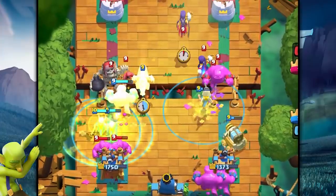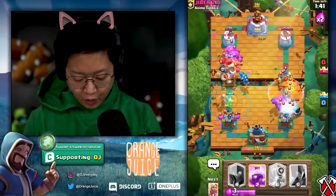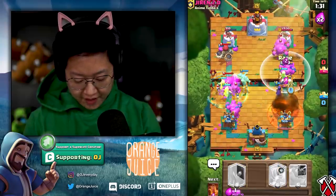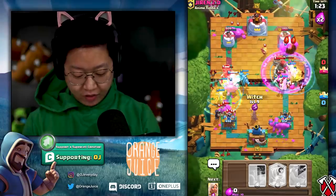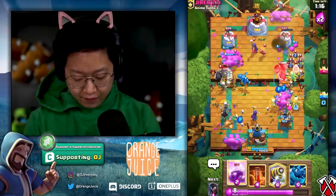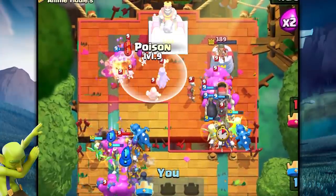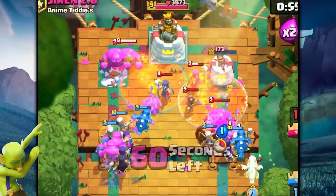Need to take out that wizard — make it retarget into my elixir golem at least. Double poison on all those skeletons right now. I can't tell if I'm winning but I'm not losing. Double battle healers on the right side — we've got really good momentum. Two battle healers on the left side, we're gonna start stacking real hard. More battle healers on the right side. We may have lost the tower but I've not lost hope. Night witch there, poison that witch and wizard, mirror poison on the right side to take out the tower.